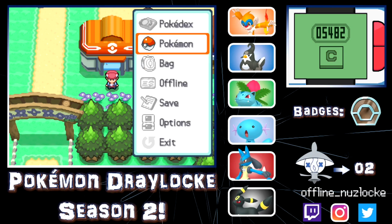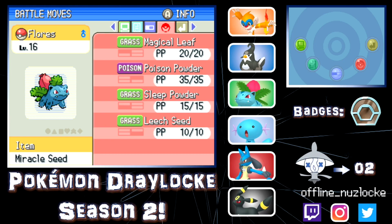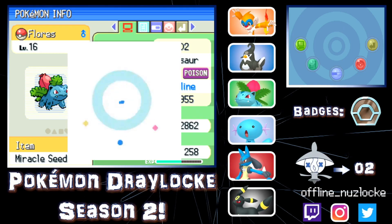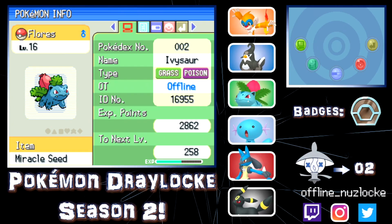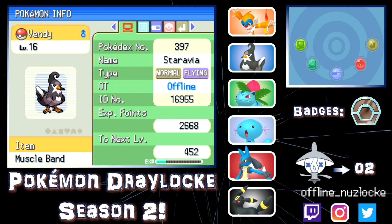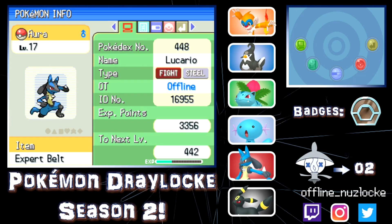We are here in Floaroma Town. Let's get a quick team recap. We have Flores, our newly evolved Ivysaur, holding the Miracle Seed with Grass/Poison typing — has Magical Leaf, Poison Powder, Sleep Powder, and Leech Seed. If you guys are excited please hit that like button for Flores, subscribe if you're new, and comment 'Flores' below. Up next we have Wendy, our level 16 Staravia, holding the Muscle Band with Normal/Flying typing, Gentle nature, Intimidate ability, with Quick Attack, Double Team, Wing Attack, and Foresight.